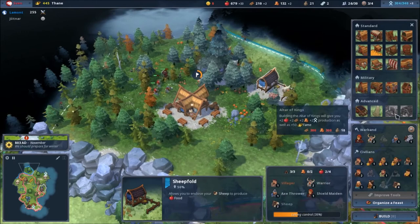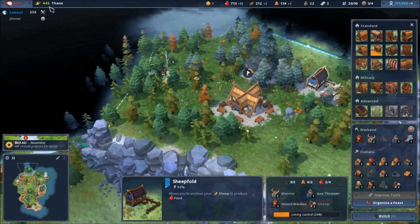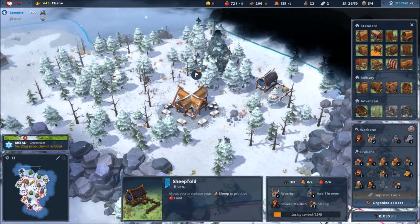300 gold — wow, that's a lot. If I control the whole map I think I'm good to go. Organized feast for 300 — no thank you. I'm just going to buy this territory for 300.